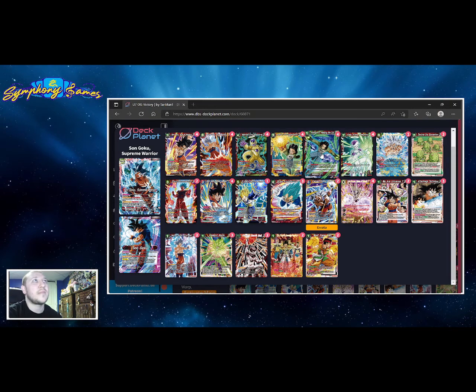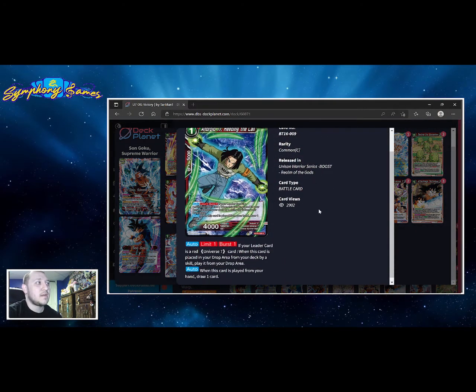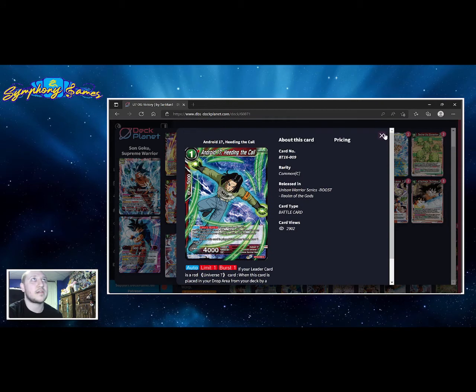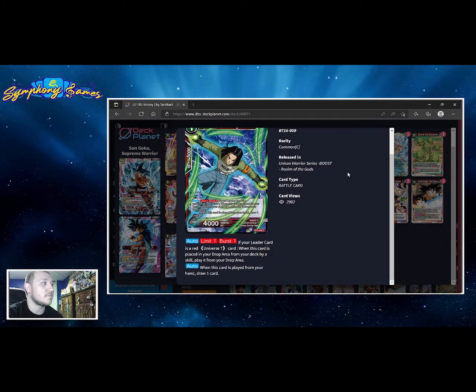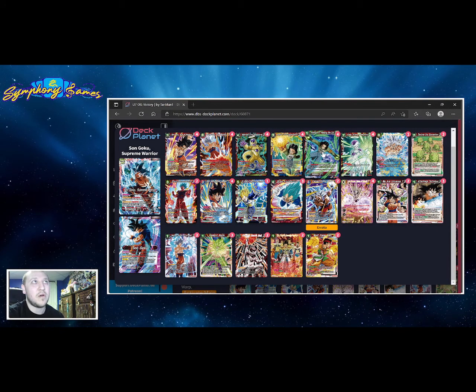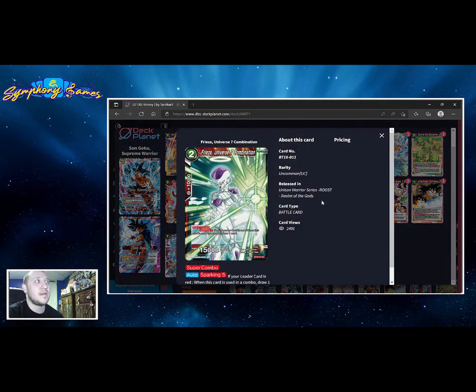Android 17 Heating the Call — if this card gets milled you can play it out as a 5k combo power and then mill the top card of your deck, giving an additional mill. It's in here for the mill and the potential 5k boost. Then we have our super combo — it's sparking five, so we can use it when we have five cards in our drop area, typically turn one or two, and we draw a card off that.